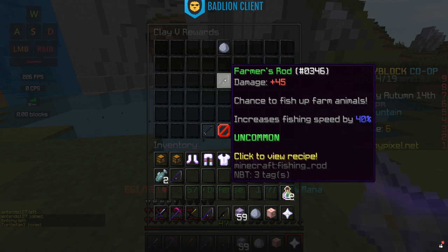The Farmer's Rod is actually a really good rod, unlocked at clay 5 — 2,500 clay collected. It has a base damage of 45 and gives you a chance to fish up farm animals like cows, pigs, and chickens, though that's pretty rare. Similar to the Speedster Rod's burst of speed, you won't really care about the farm animal mechanic, but it is there.